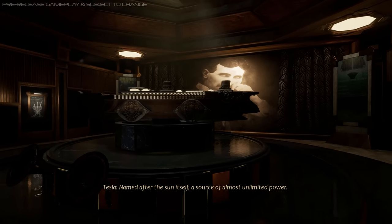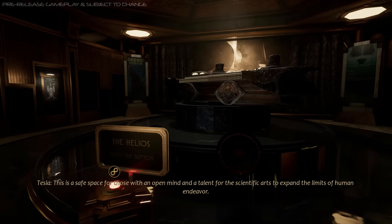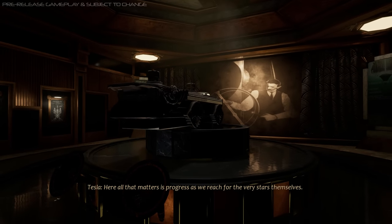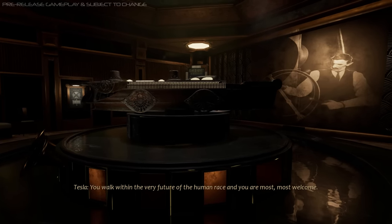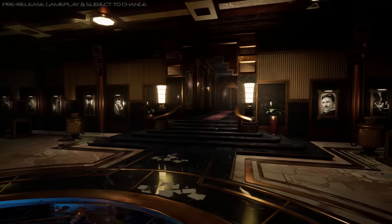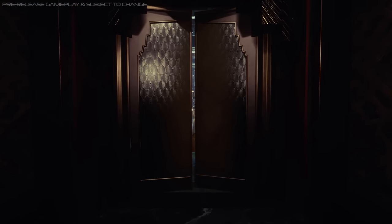The Helios — named after the sun itself, a source of almost unlimited power. This is a safe space for those with an open mind and a talent for the scientific arts to expand the limits of human endeavor, away from prying eyes and cynical money men. Here all that matters is progress as we reach for the very stars themselves. It is our floating home and the cradle of mankind's technological evolution. You walk within the very future of the human race and you are most, most welcome. Creepy ship full of scientists in the middle of the ocean — what could possibly go wrong?